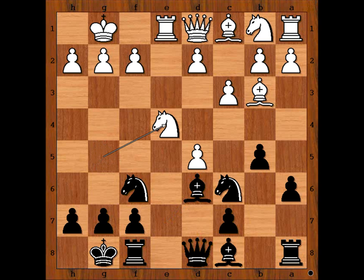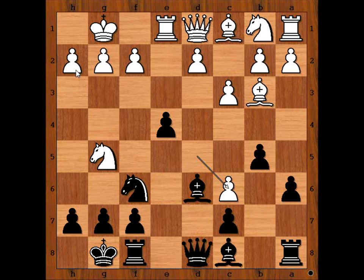Instead, we have knight takes on e4. Let's take it back. If d takes on c6, what do you think? Would the Greek gift work here? That is, bishop takes on h2. Let's have a look.